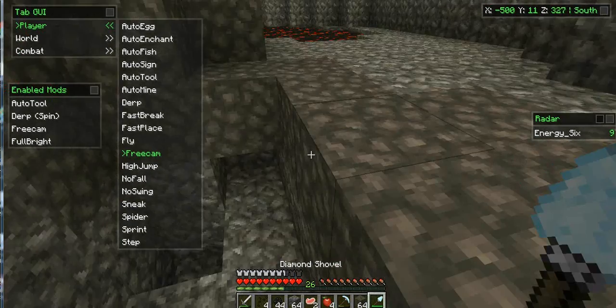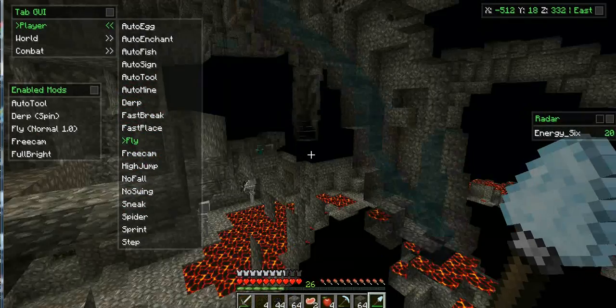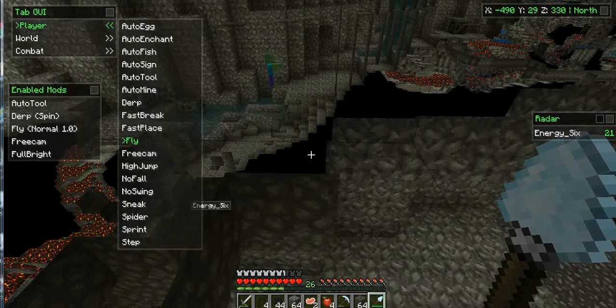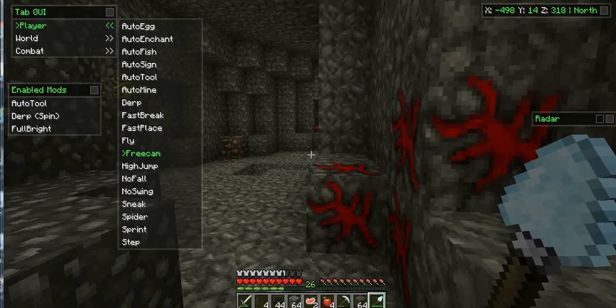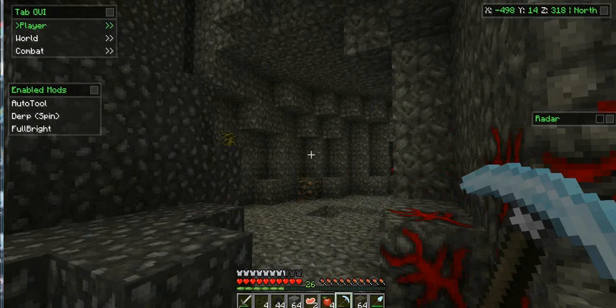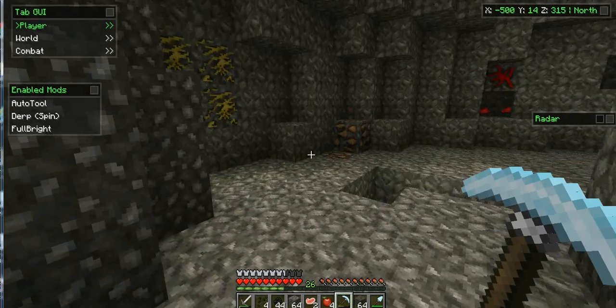It will be affected in the real game. You can also use fly and just fly around, go inside blocks. So it's really good for finding bases and seeing what they're doing. It's really useful. You just need to turn that off and go back. That's pretty much it, but now I'll be showing you how to teleport. I'll be right back.